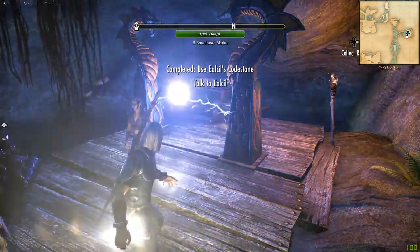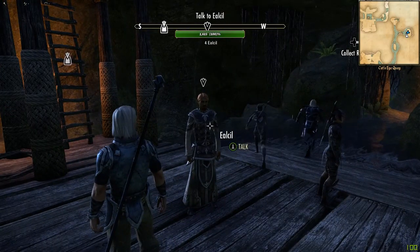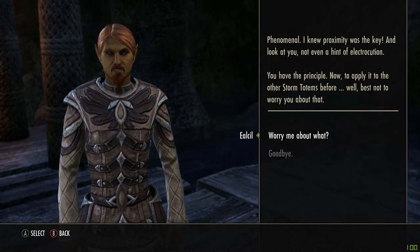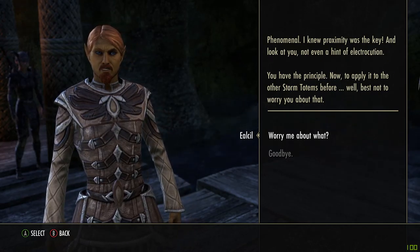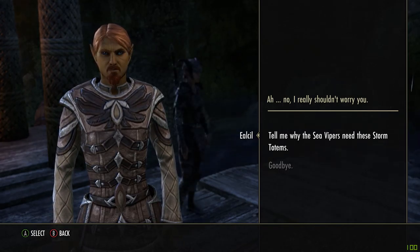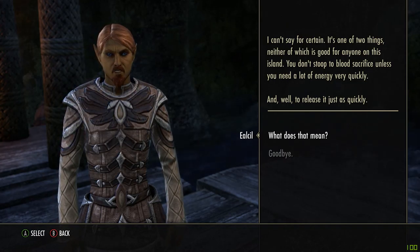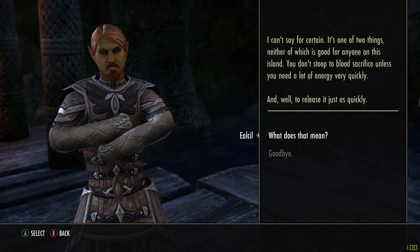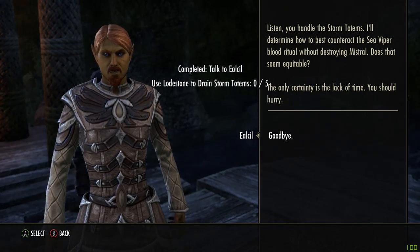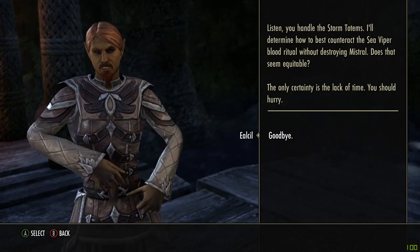Let's have a look. There is a cave there. I knew proximity was the key — and look at you, not even a hint of electrocution. You have the principle. Now, to apply it to the other storm totems. I really shouldn't worry you. Tell me why the Sea Vipers need these storm totems. It's one of two things, neither of which is good for anyone on this island. You don't stoop to blood sacrifice unless you need a lot of energy very quickly — and to release it just as quickly. You handle the storm totems; I'll determine how to counteract the Sea Vipers' blood ritual without destroying Mistral. The only certainty is the lack of time — you should hurry.